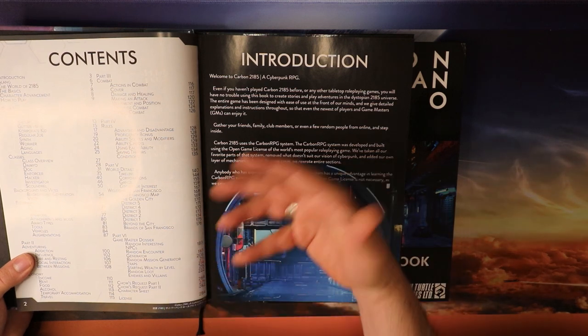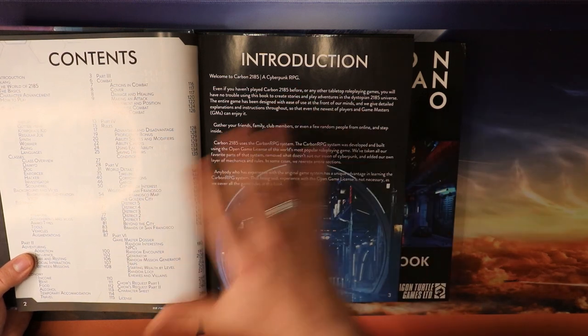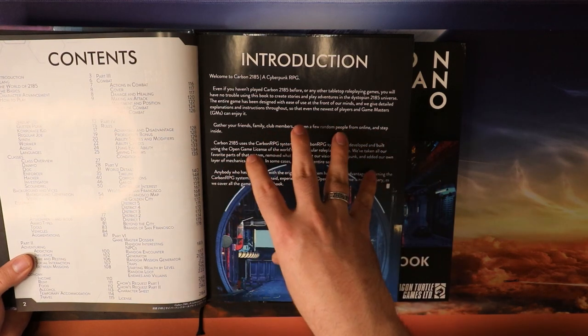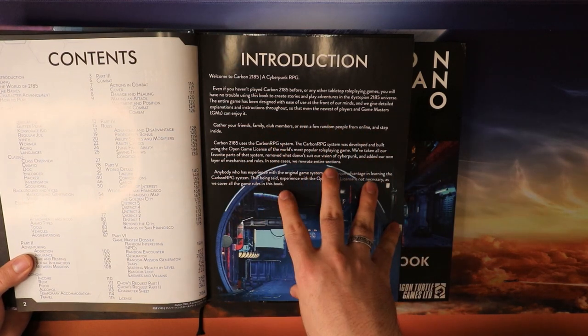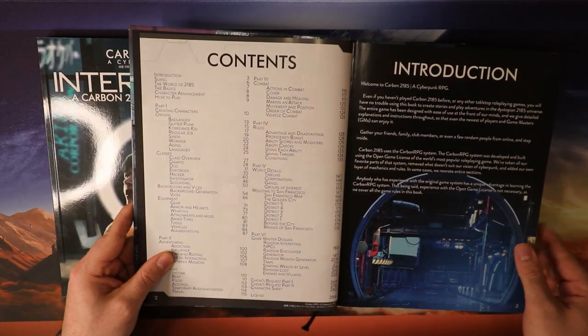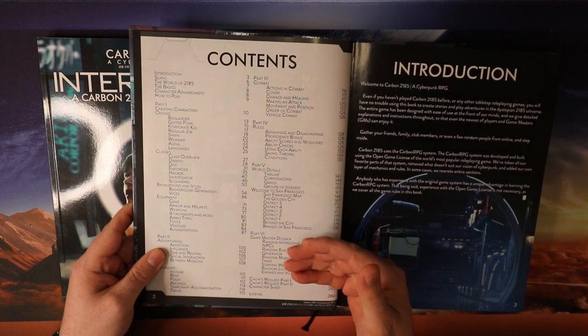Basically, it gives you a step forward if you're very familiar with Dungeons and Dragons 5th edition, but everything you really need to play Carbon 2185 is going to be in this particular text. We can see that playing out when we look directly at the table of contents.